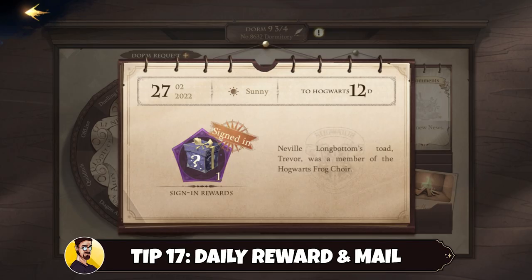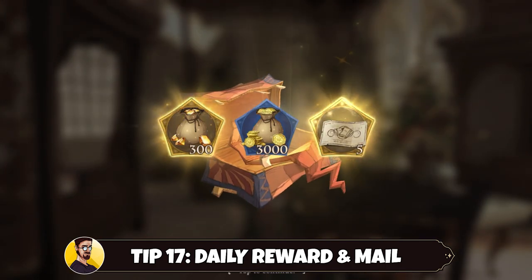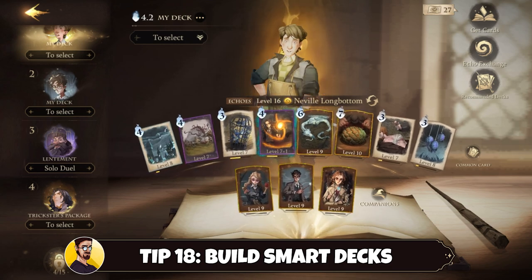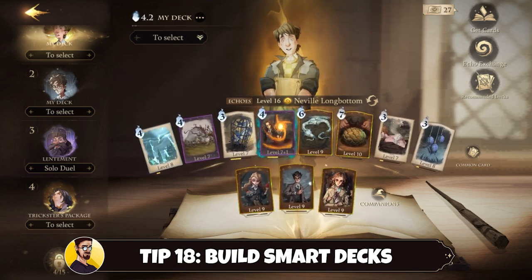Tip number seventeen: log in daily for the daily reward, which will randomly grant you gold, gems, library passes, or mystery cards. Also check your mail regularly for bonuses — the dev team sends out different reward letters with great content like gems, gold, library passes, and much more. Tip number eighteen: build smart decks. I don't want to go too much into detail when it comes to deck building, but make sure to understand all cards and how they can work together.